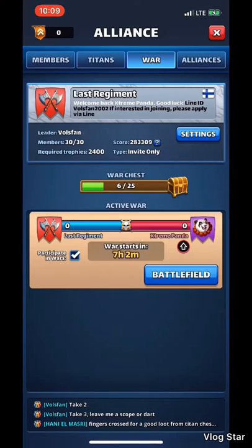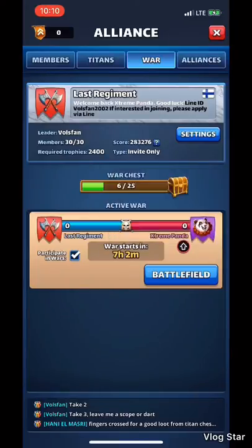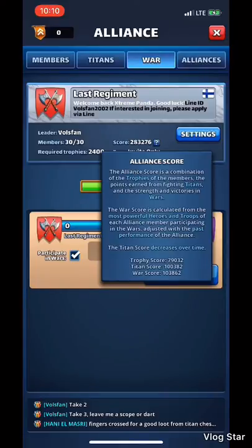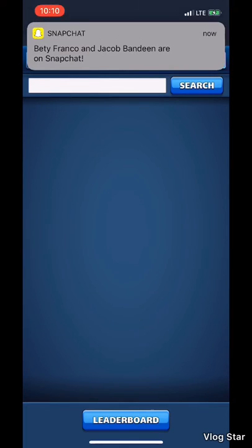Looking forward to this war — Last Regiment is matched up against Extreme Panda. We've faced them in the past; I believe this will be the rubber match. The first time we faced them they defeated us, and the last time we were able to come out with a victory, so hopefully Last Regiment comes out on top. It is attack boost, just like everybody else's. Our alliance trophy score is 79,000, titan score just over 100k, and our war score is at 103k.